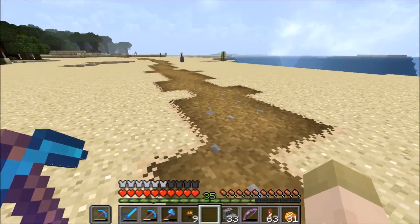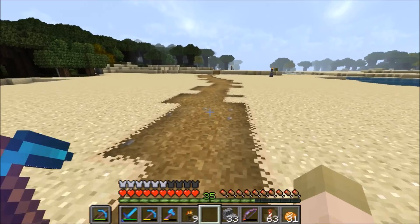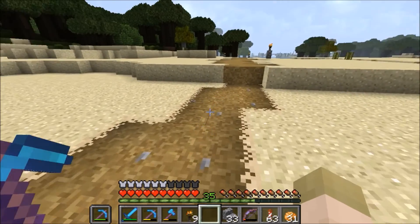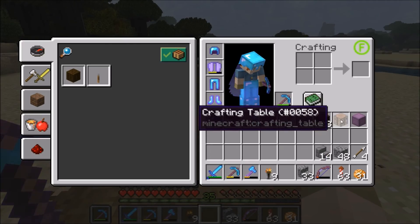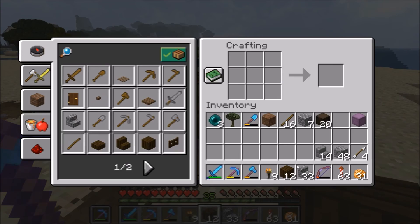Here's some of the things I worked on. This used to be only one block wide and I've since widened it. It's really nice being able to get path block in the game instead of having to let grass spread and then shovel it.